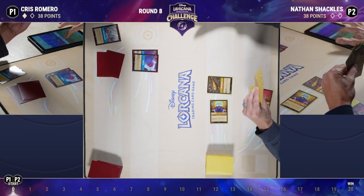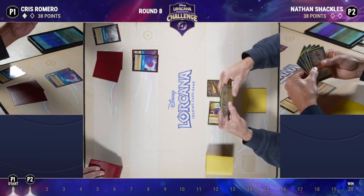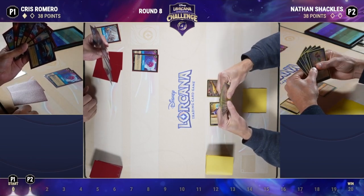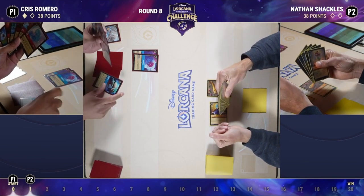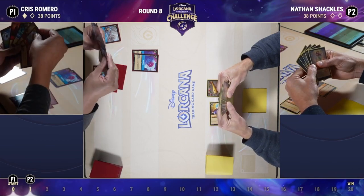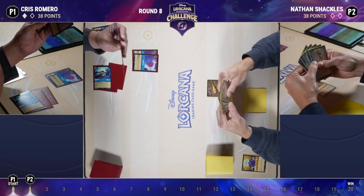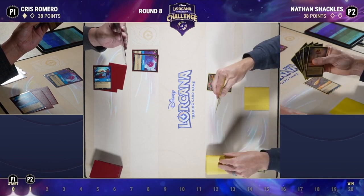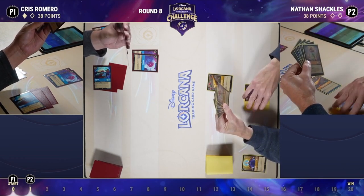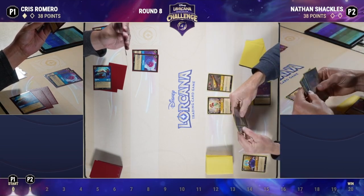We see World's Greatest Criminal Mind going in, and the flute on turn two — just getting that on the field as soon as possible to start getting as much advantage as Nathan can. That's a Queen questing for one. Chris stealing game one when Nathan was on the play, so Chris is on the play here in game two. Chris notably does not have One Jump Ahead on turn two — by far the best turn to play that card. It's not devastating to miss it, but you are extremely likely to find it by turn two.